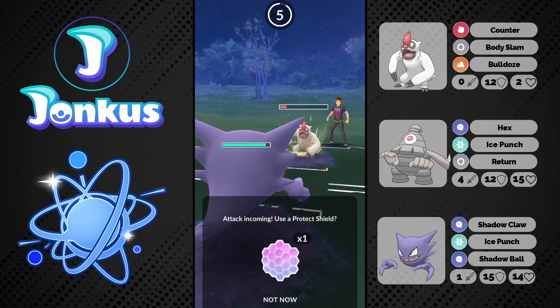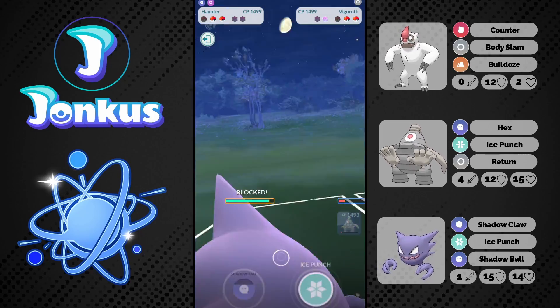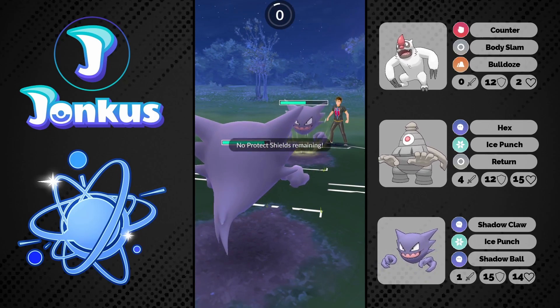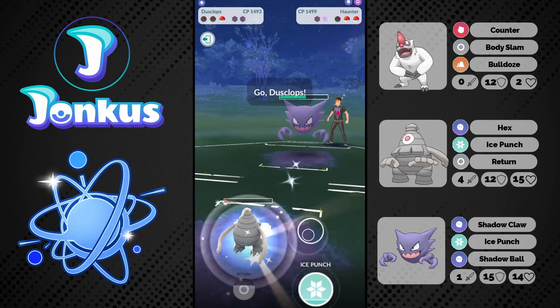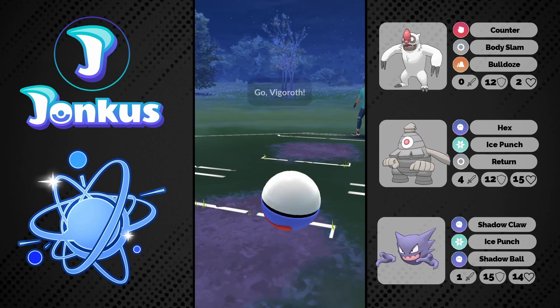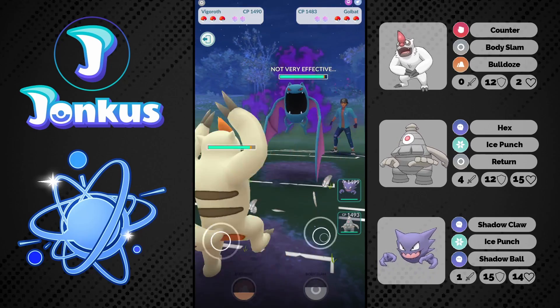Haunter has more pressure with the fast move Shadow Claw. We see the opponent going for one Bulldoze so you hopefully can't farm them all the way down, but they swap into their own Haunter and go for one Shadow Punch which is actually enough to knock us out. That's why I think Shadow Punch might be a little bit better — in the mirror matchup you will be able to win it way better.